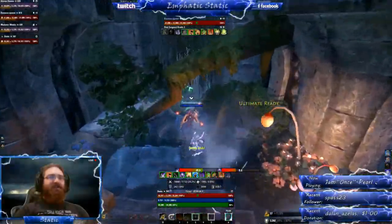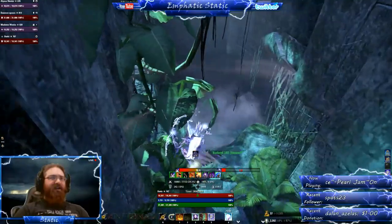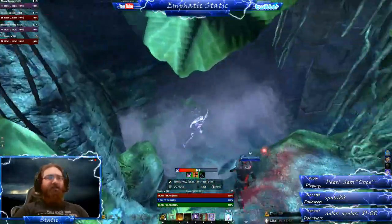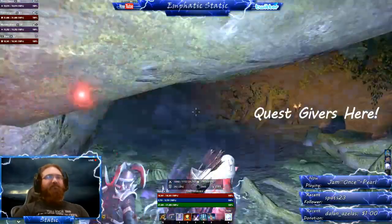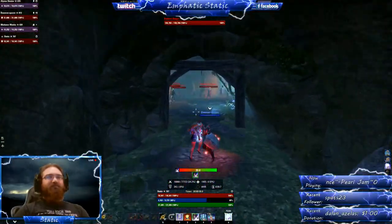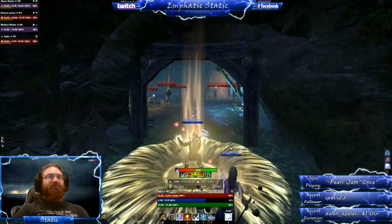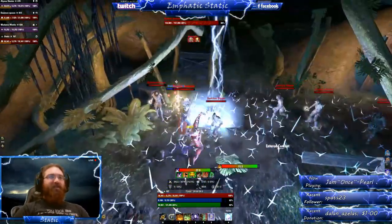After defeating the mobs in the first room, you'll come to this long waterfall. It doesn't really serve any purpose other than I think they thought it looked cool, so they left it in the game. It should be mentioned that near the end of this corridor there's going to be a little corner where quest givers will appear, and if you run too quickly you run past them before they actually appear. So make sure if you need the quest in this area that you stop and pick them up.